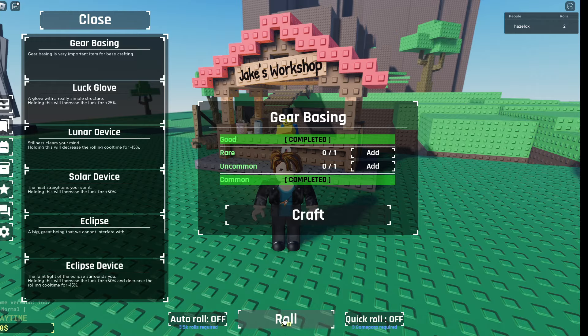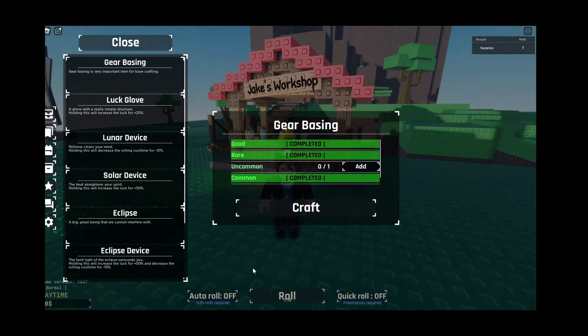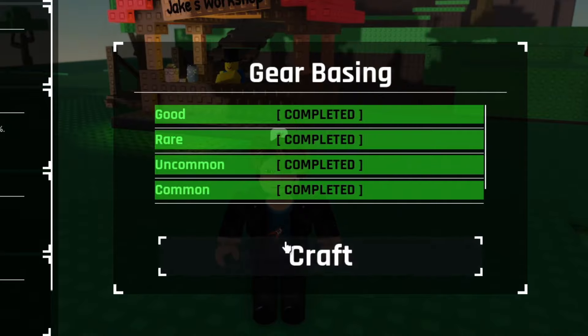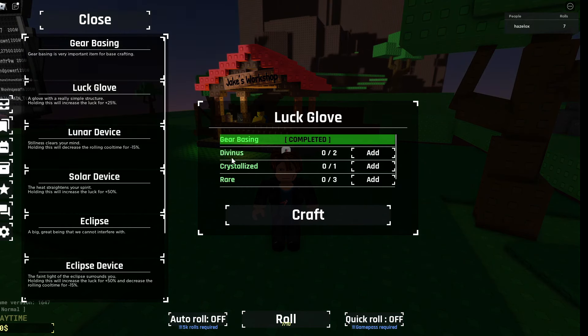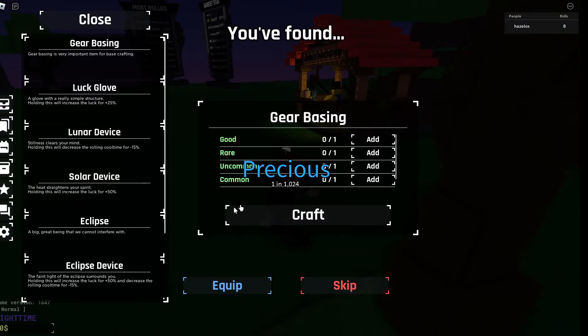By the way, I am on an old account — on my main I'm actually really good at the game and have around one in six million. Anyway, I got a Gear Basing so I'll craft it now. I need Divinus, Crystallize, and three rares. Wait — I just got something on literally my first roll after: I just got a Precious. Well, that's lucky.